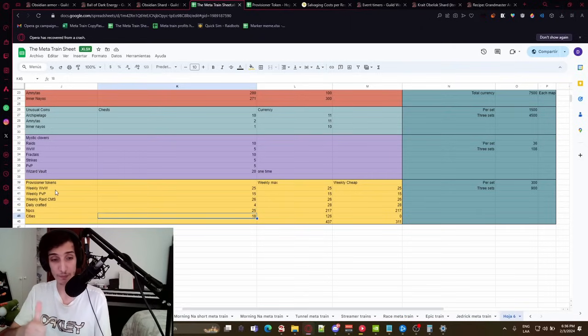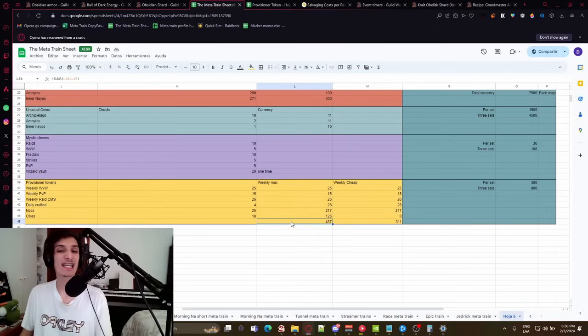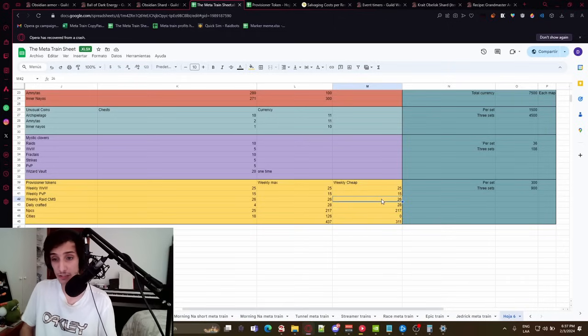You can also go to the World vs. World MPP vendor and trade currencies for Provisioner Tokens — 25 weekly from the WvW vendor and 15 weekly from the PvP vendor. You can also do Raid Challenge Modes for 26 per week. In total, everything adds up to 437 weekly if you do everything, or 311 if you only do the cheap and easy options. I'll leave the full Excel sheet in the description so you can plan how many Provisioner Tokens you need per week.